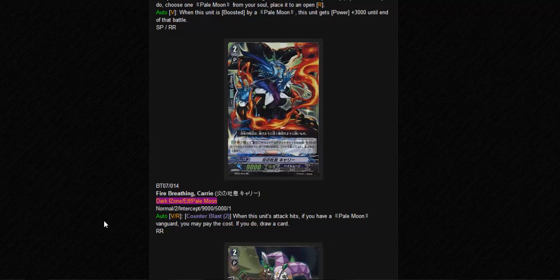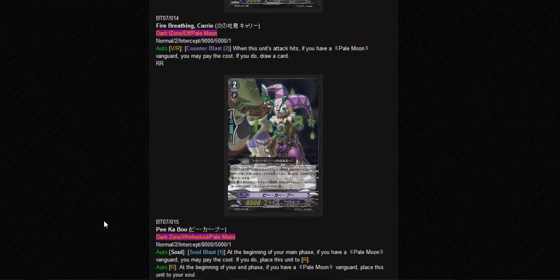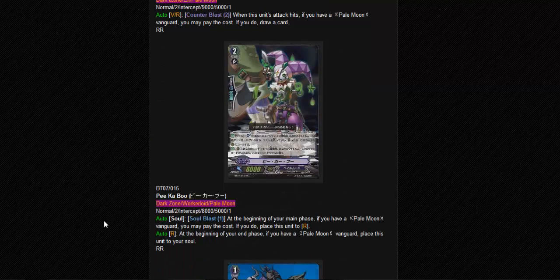Okay, this is the Fire Breathing Carry. Peekaboo - okay, so Peekaboo is a really interesting card. When I saw this card, I was shocked. The play style totally changed. At the beginning of your main phase, if you have a Pale Moon Vanguard, you may pay the cost. If you do, place this unit to rear guard. So you will have a free attacker when you don't need to waste your hand.